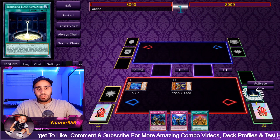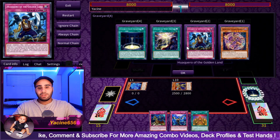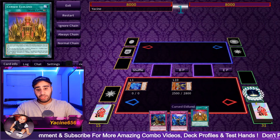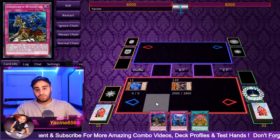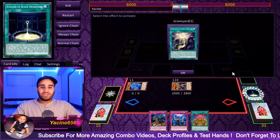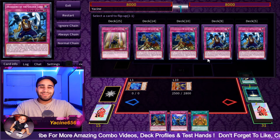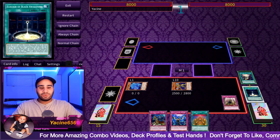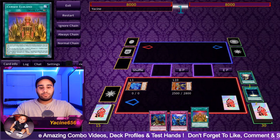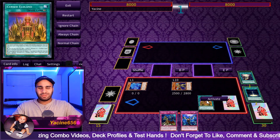One thing we can get — we can get all the cursed cards, so we can set the counter trap and then set the search, Haqueiro, and set Conquistador, but then we can't really set the Infinite — that's the only problem. At least if our board gets completely wiped we have a hand trap, kind of. The sequencing doesn't really matter in terms of what you set and what you search, except that now they have more information, so actually it kind of does matter a little bit.